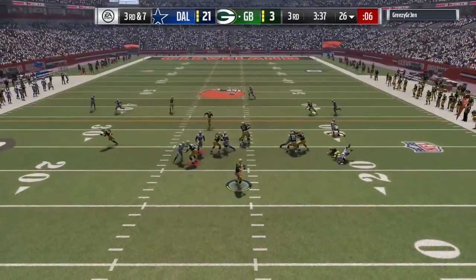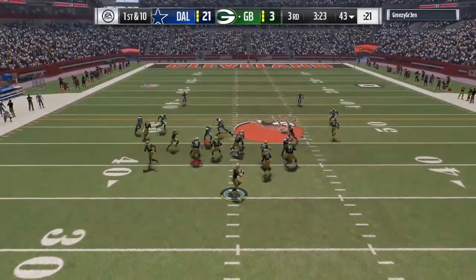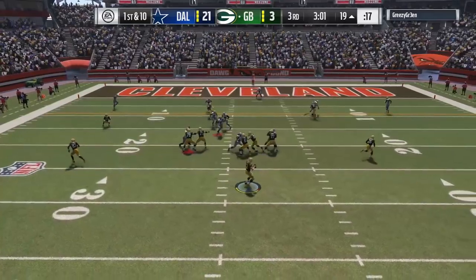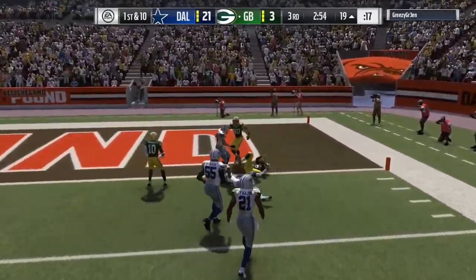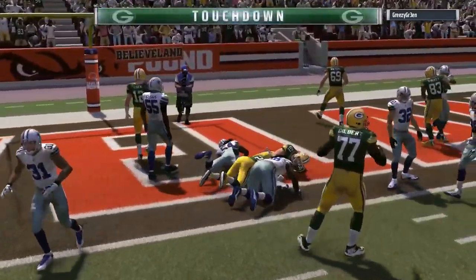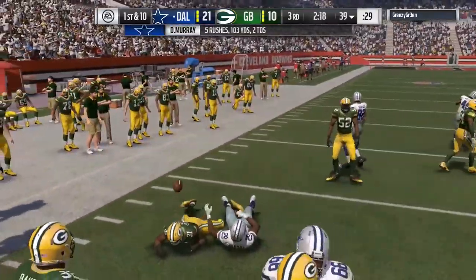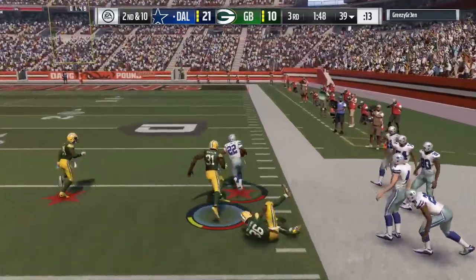My opponent in the second half is throwing the ball pretty efficiently, converting for first downs and moving to about midfield. I'm really not worried about his running game, but he's finding open receivers. We get a bad hit-stick animation and the guy just kept running right past him. My opponent drives down the field, makes a nice pass in the flat, nearly breaks it for a touchdown, and a couple of plays later gets into the end zone on a ridiculous animation with two guys there. I don't understand why he got that type of animation with a mediocre running back — I could see it with Emmitt Smith or Adrian Peterson, but not that guy.